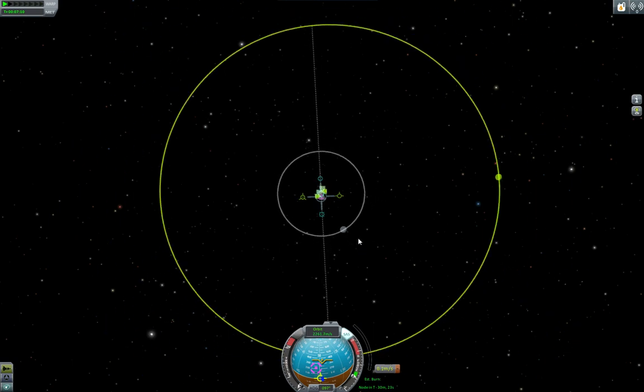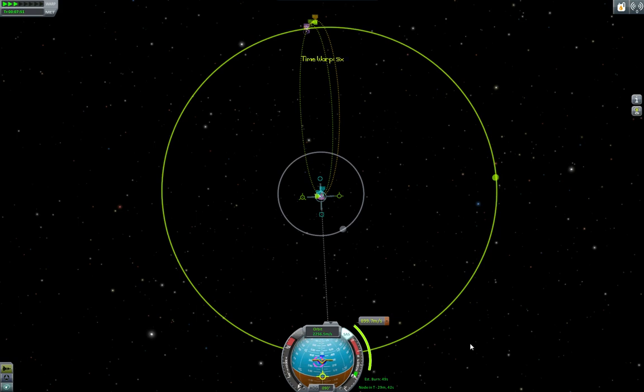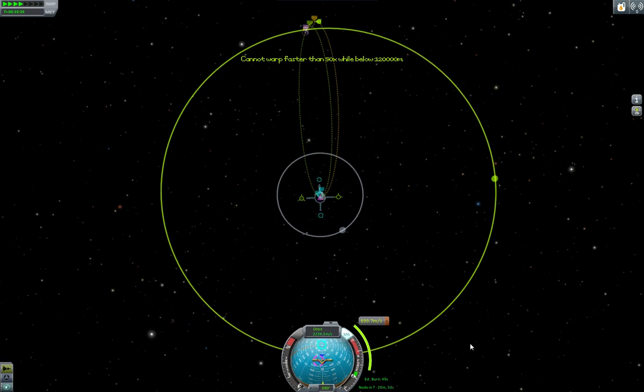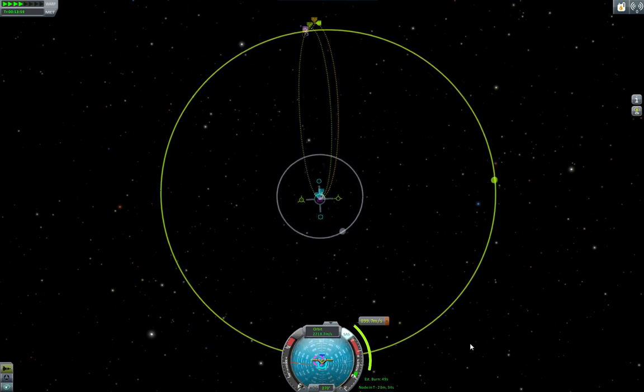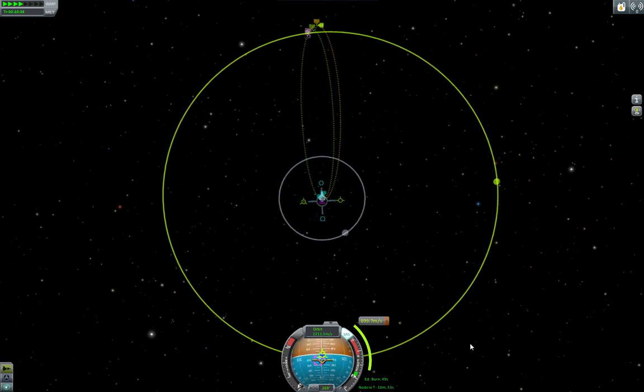It's 30 minutes away, and I'm going to pull on my prograde vector. You will see that it's going to make the apoapsis just grow out from Kerbin, and keep going. You've got to be careful — what we're looking for is this closest approach. We can go a little bit further past Minimus, and there we go — that's an encounter. So now we have our maneuver node. For Trans-Minimus injection, we need to add 900 meters per second of speed. Our vector is this nice blue thing here, and we have to burn in 30 minutes for 49 seconds. I'm going to time accelerate.